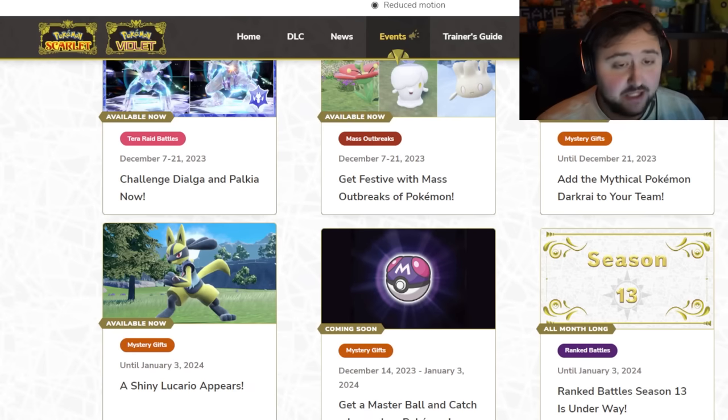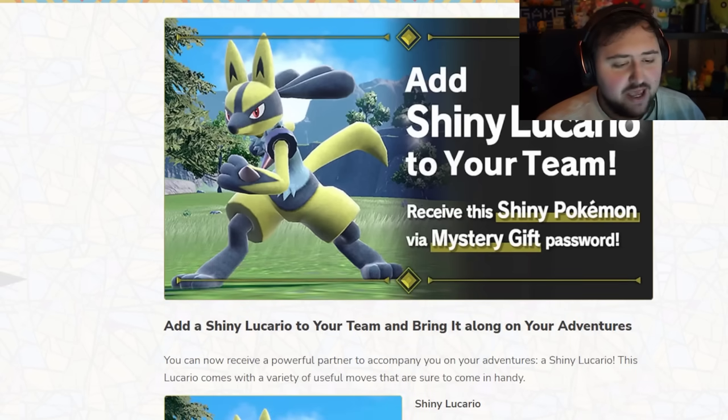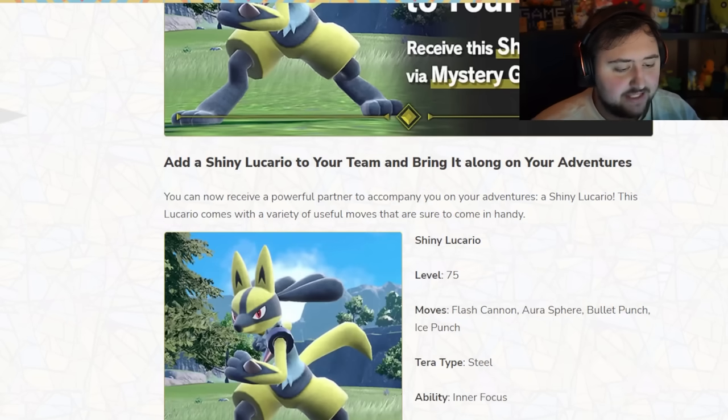As the title says, there are about five different things you can get your hands on right now — some gifts, some stuff you have to go out to get. The second one is a literal direct gift you can get. I got this as well and I'm going to be showing it on the screen. It's a Shiny Lucario, which is really cool, and you get it through Mystery Gift as well. It's level 75.